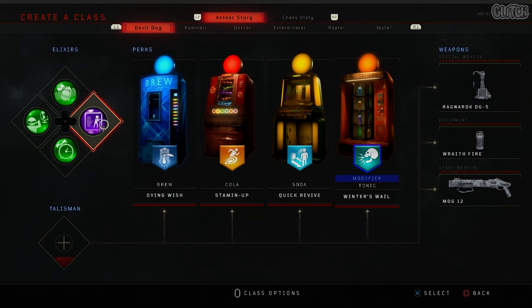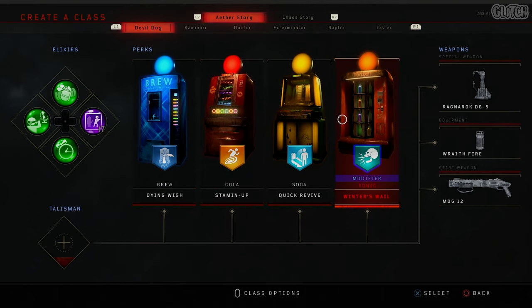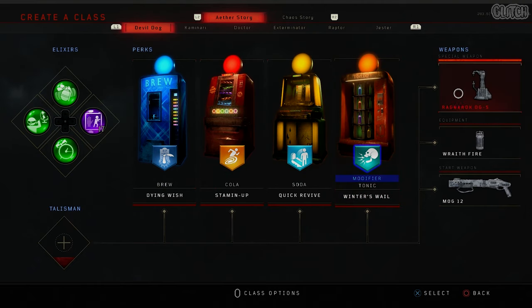For elixirs, really the only important one is Undead Man Walking, but Temporal Gift, Anywhere But Here, and Equipment are always helpful. For perks, I ran with Dying Wish, Stamina Up, Quick Revive, and Winter's Wail. I used the Ragnaroks as my specialist, Wraith Fire for equipment, and the Mog 12 as my starting weapon.